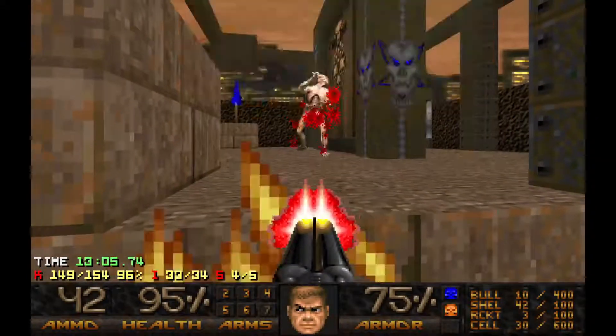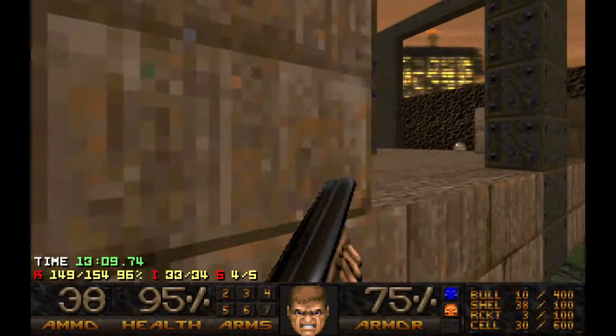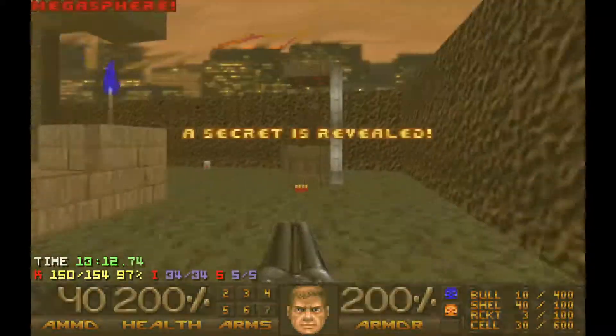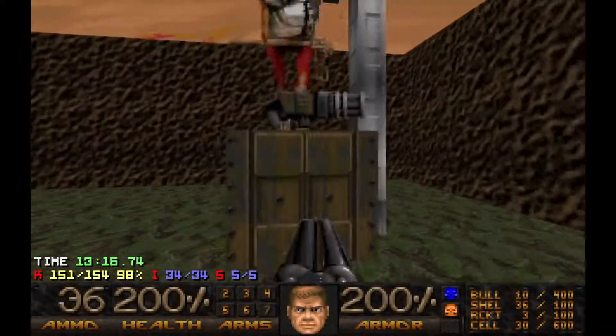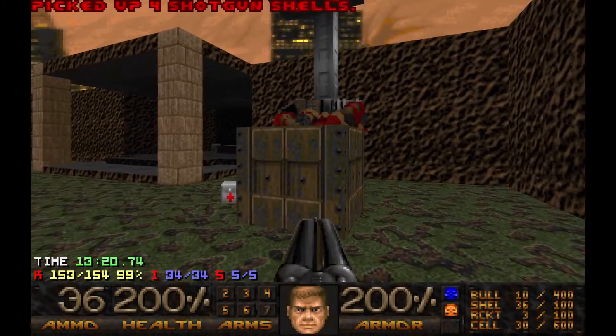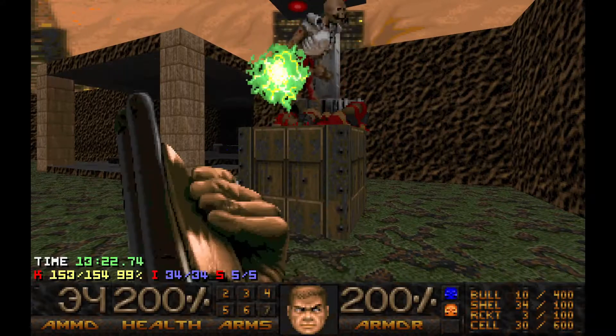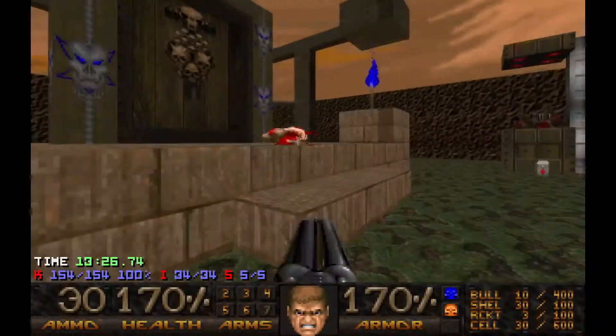Or this arch-vile. But since we found a secret switch, we also get an invulnerability sphere here. I have a lot of ammo left this time. That's cool. So open the portal and walk through.